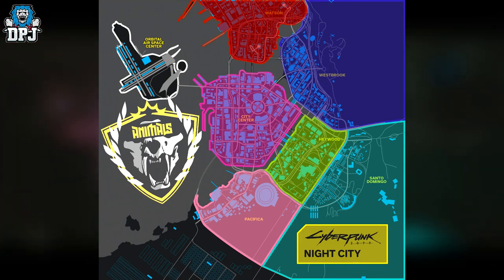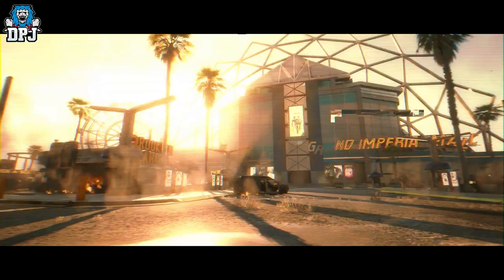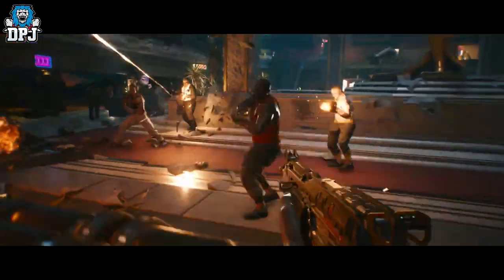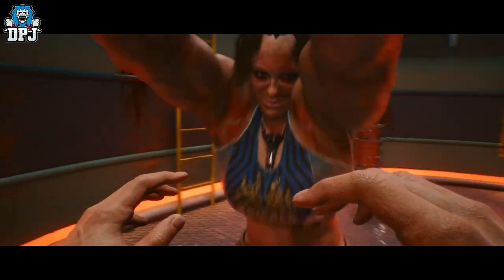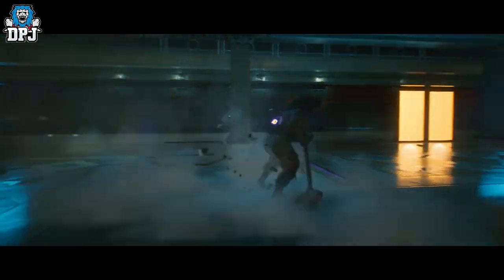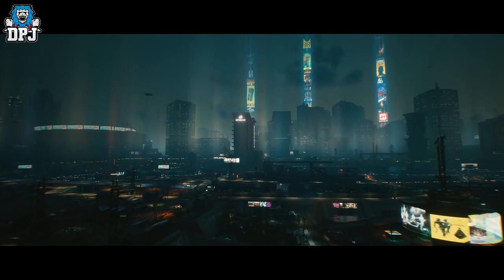The Animals can be found all over Night City, but are mainly concentrated in South Pacifica. They're considered the craziest gang in the city — essentially hired muscle, used by someone else who needed them.